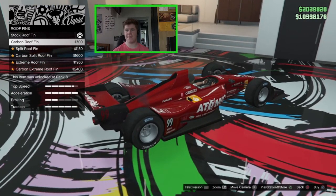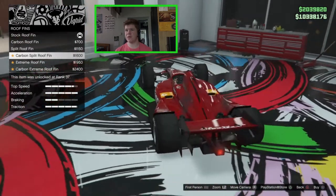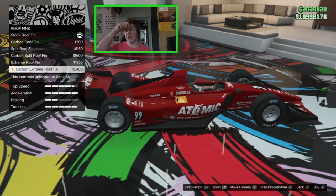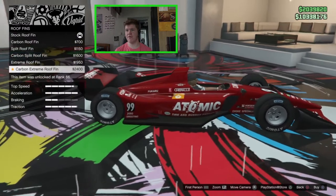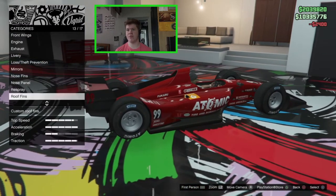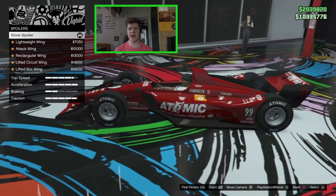On the roof we've got roof fins — we've got a carbon version of the stock, the split primary, split carbon, extreme roof fin, and that in carbon. We've already got a lot of carbon accents going on around the vehicle, so I think we've got to go for the carbon extreme roof fin — that looks nice.